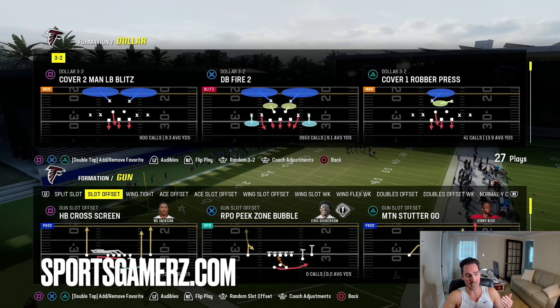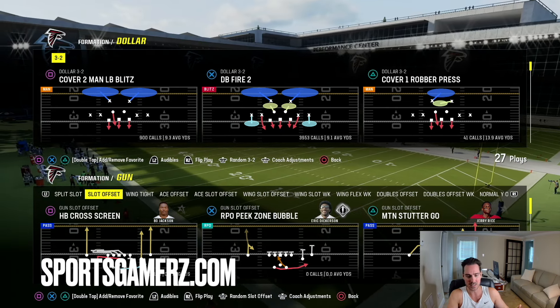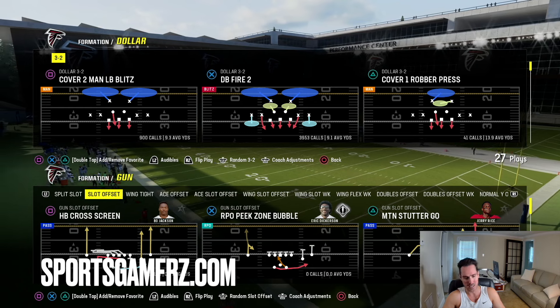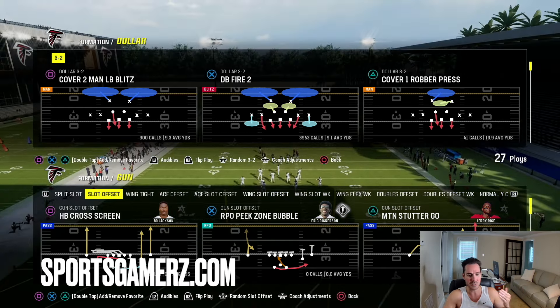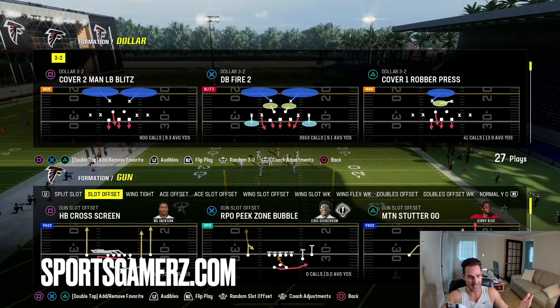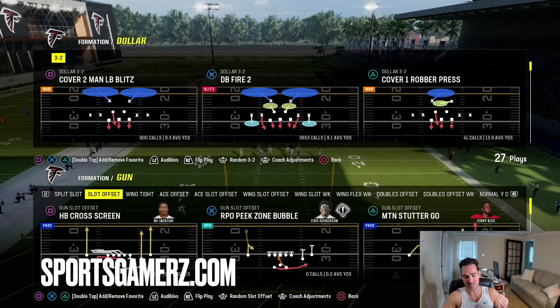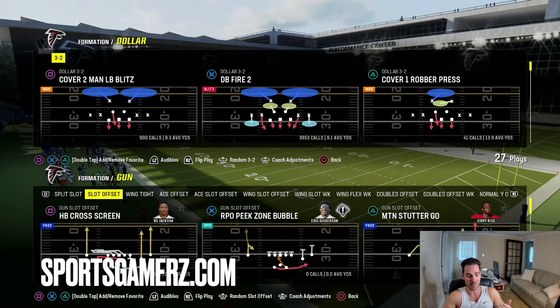So we're going to look at how to stop this from Dollar. I've seen a lot of bad advice on how to stop this — a lot of people telling you to pass commit, do zero yard flats, or just run crazy defenses that leave you vulnerable elsewhere. They over commit to stopping this stuff and they're just not good. This is going to completely cage this and still allow you to blitz at the same time, which is what makes this so crazy.